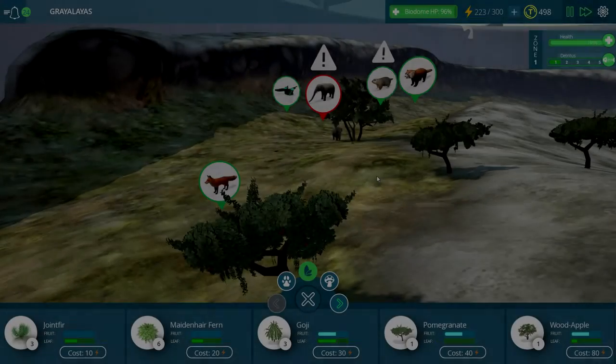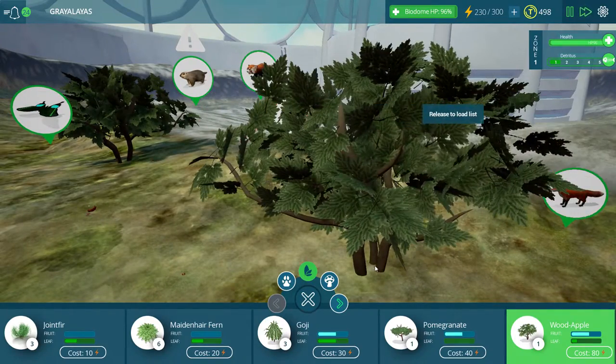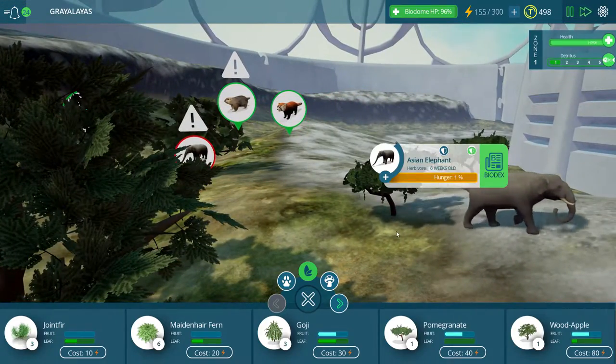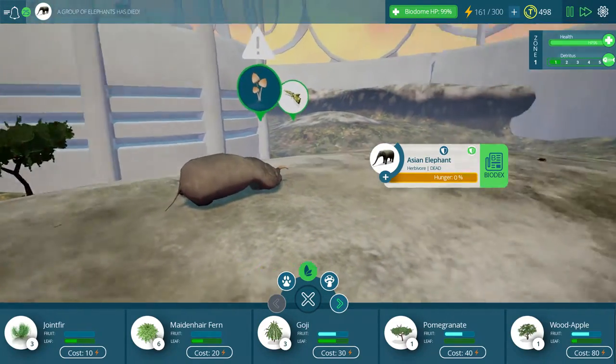Hello, everybody. Grace Steel Plays, and we're back with more Tidal Ecology. No time for BS. Our biome is looking a little barren here, so I'm going to put down some trees because our elephants are apparently not super happy about their current plot in life. If you notice, their hunger rating is almost at zero, so I imagine this elephant will drop right to the ground.